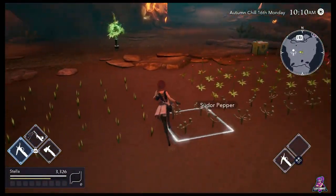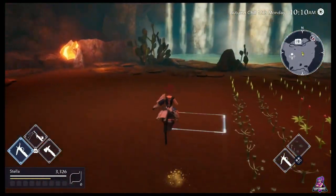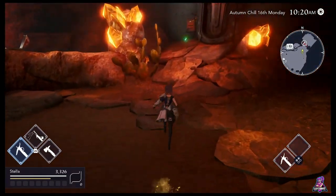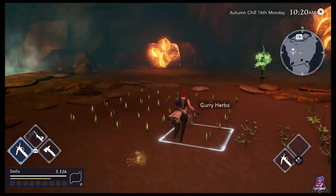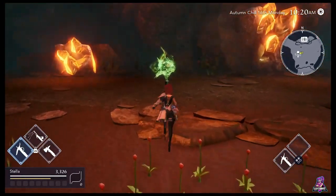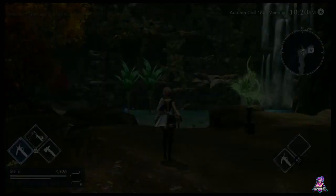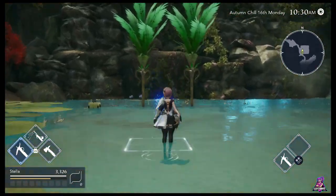The nice thing about the two biomes is: one, you never have to water anything in them. The ones you plant in the cave biome are specifically stated as liking dry places — they never need to be watered. And of course the water biome, as you saw, it's underwater. I don't have anything planted here right now other than my two trees.